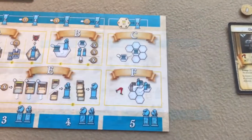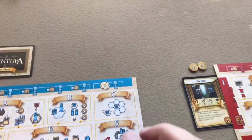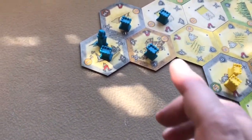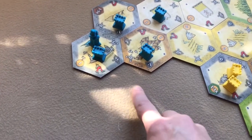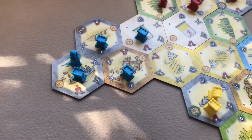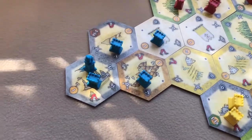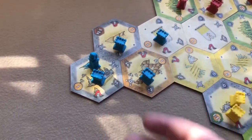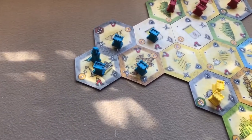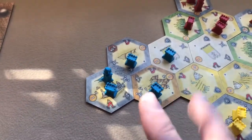The next phase is the expansion phase. If you had any tiles in your hand from the fortune step, you can add one tile to the game board. It must be adjacent to at least two other tiles and adjacent to one of your tiles that has a domain marker. You then add domain markers to it based on its income level. You only get to add one tile per expansion phase even if you have more than one tile in hand.